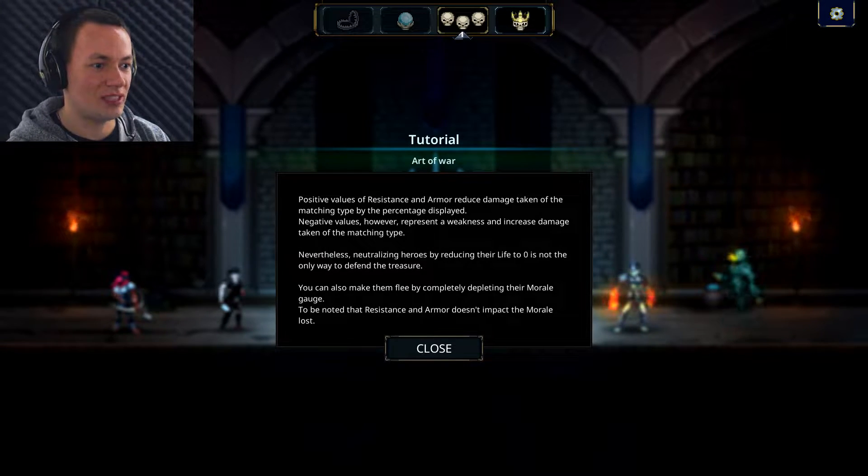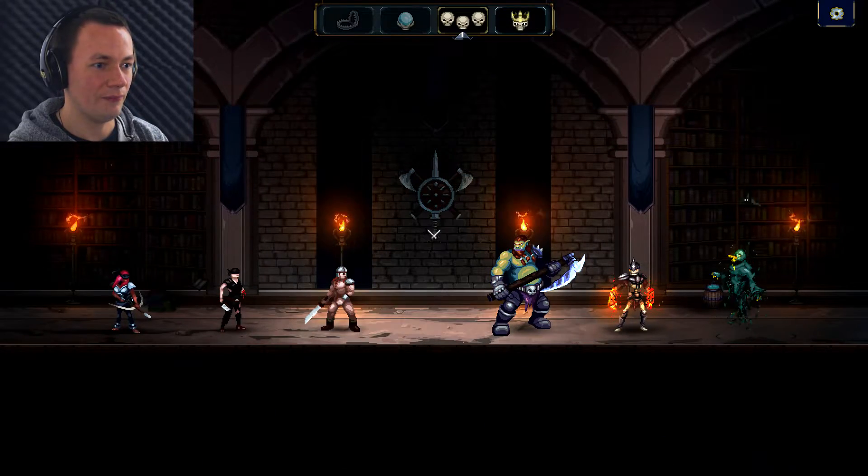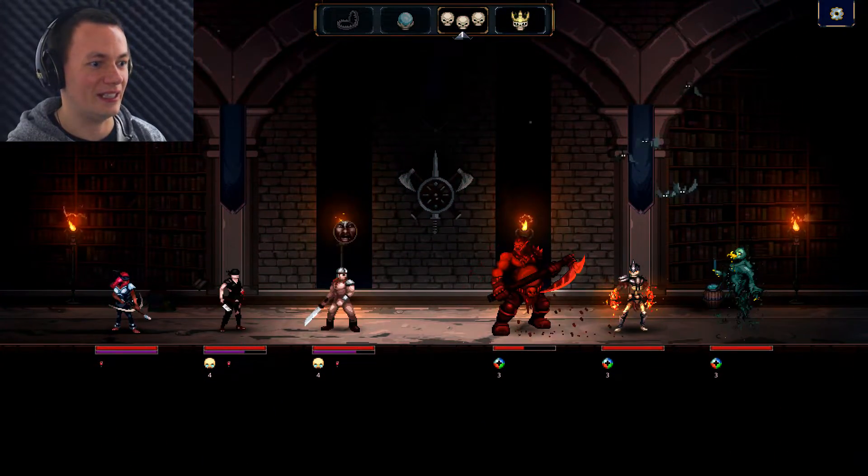Nevertheless, neutralising heroes by reducing their life to zero is not the only way to defend the treasure. You can also make them flee by completely depleting their morale gauge. Make them go mad! As we noted, the resistance and armour doesn't impact the morale loss. So, is this automatic or am I... I've got some control here.